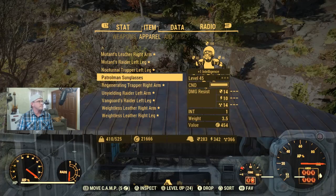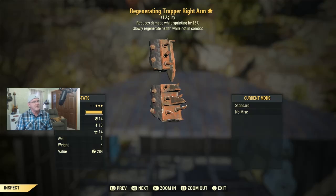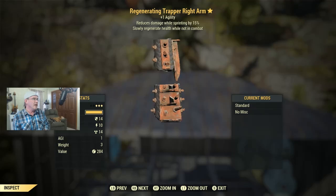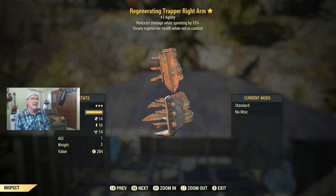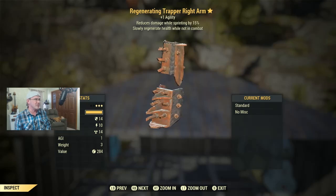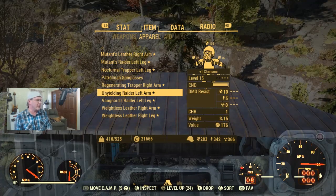We have a Regenerating Trapper Right Arm at level 45 — max level for trapper armor. Regenerating is a cool attribute especially at lower levels since you're constantly gaining some health back as long as you're not in combat. It also gives plus one agility and reduces damage while sprinting by 15%. So you've got damage reduction that goes well with the plus one agility, and health regeneration out of combat. If you're interested, let me know in the comments.